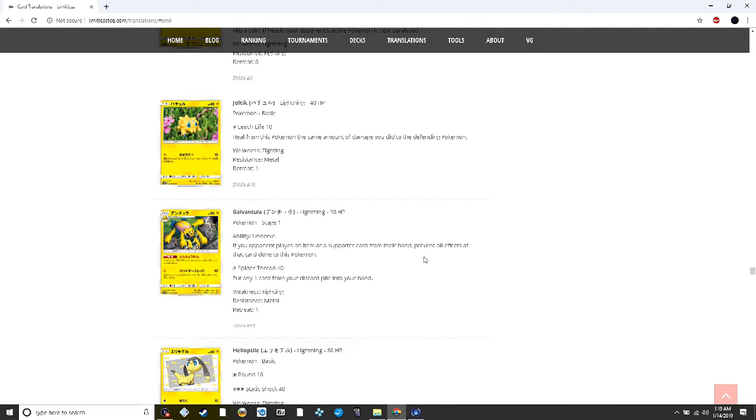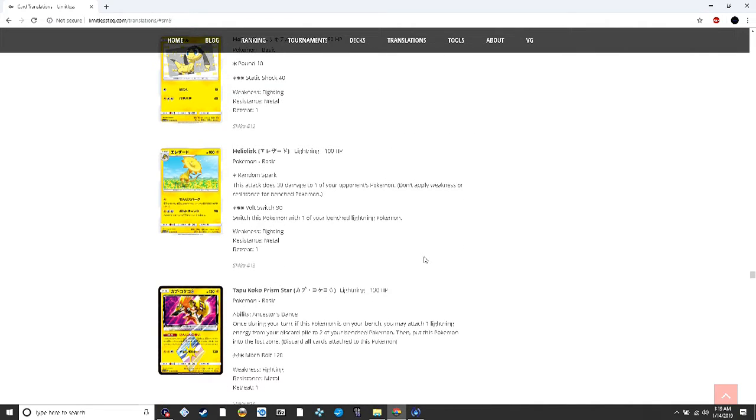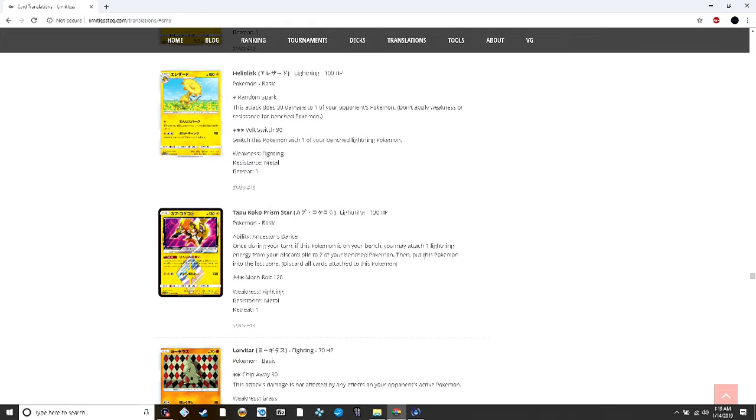Galvantula prevents effects from items and supporters done to it, which is always good, and lets you put a card from your discard into your hand doing 40 for lightning. Tapu Koko Prism Star: if it's on your bench, attach one lightning energy from the discard to two of your bench Pokémon, then put this into the Lost Zone. Pretty good energy acceleration — drop it down, put two lightning energies on things, and it goes right to the Lost Zone.